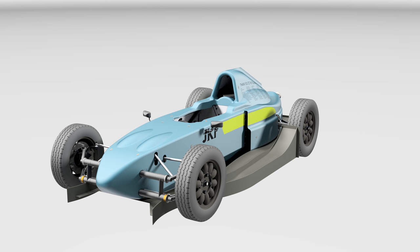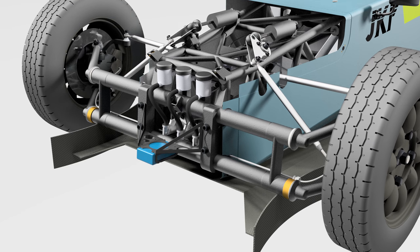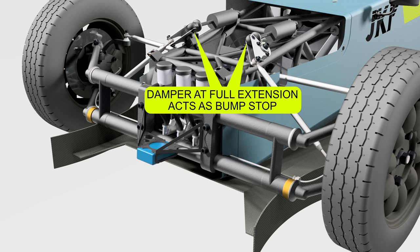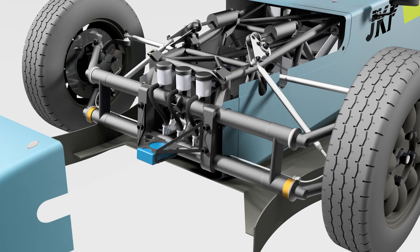To dive into that a little more deeply, the front of the Formula V has to use the torsion leaf pack that comes straight out of the road car. This doesn't have a lot of torsional rigidity, so what people typically end up doing in Formula V is they'll pre-tension the spring pack very hard against the bump stops, which means the suspension will only be actuated after going through a corner very hard or going over a bump quite hard. If they don't pre-tension it, then the front of the car is extremely soft.